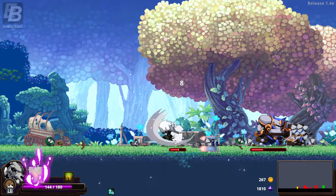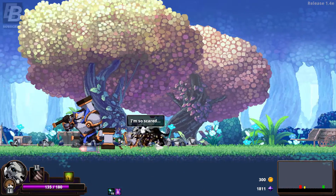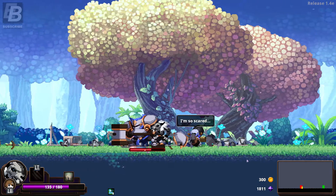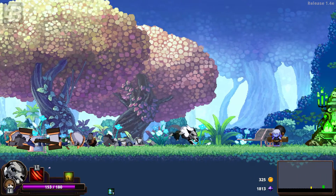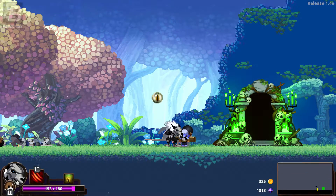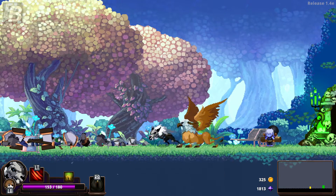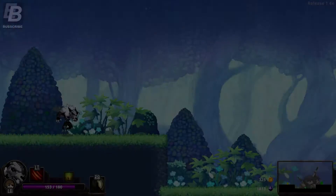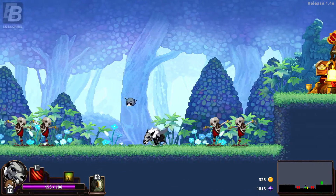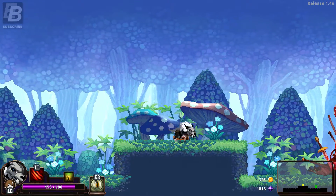The claw attacks all enemies in that little range, so that's pretty good for grouping — like the clown ability in the last episode, which would only hit the front ones. Griffin — oh yeah, I've been wanting to try this out. Movement speed plus 20%, sets a massive storm on enemies in front. Oh yeah, that's not bad. I'll take it, I'll give it a shot. Wow, I'm getting loaded — I'll take the gold medal.